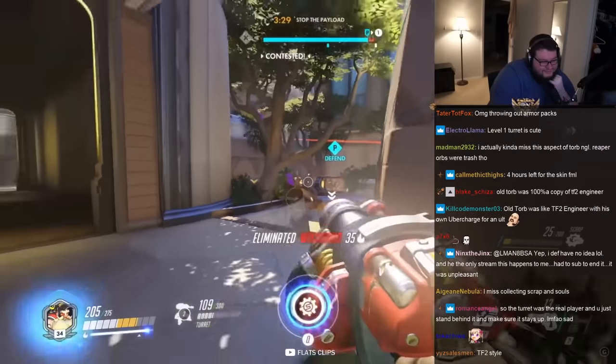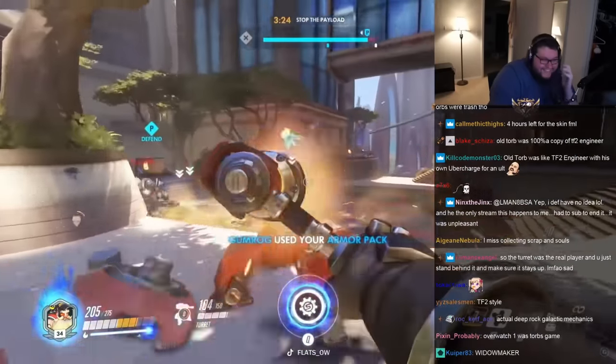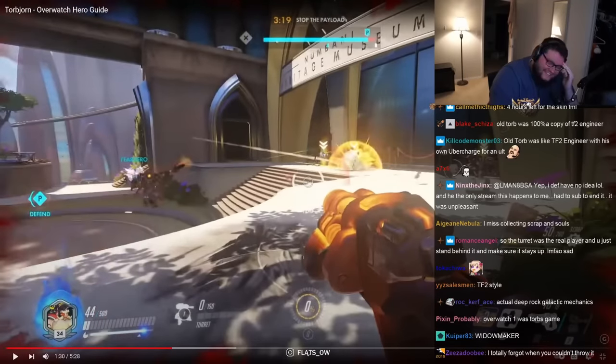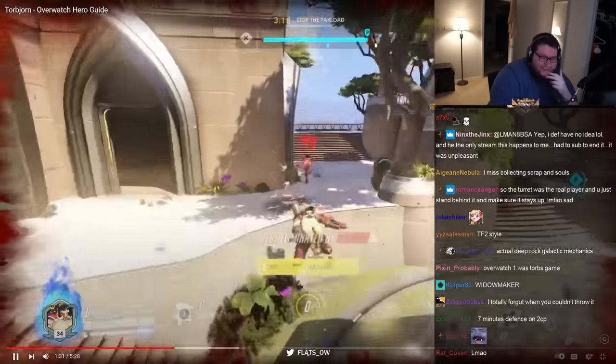The two threats to your turret are Widowmaker and Pharah — long-range attacks — and like a Reaper or a Tracer — flanking attacks. Imagine saying nowadays the threat to your turret is a flanking Reaper. I feel like people would look at you crazy.